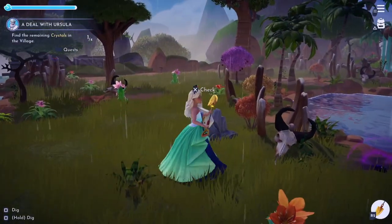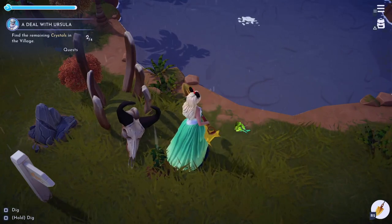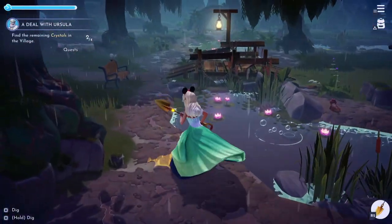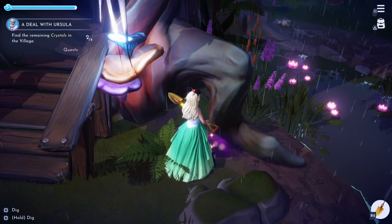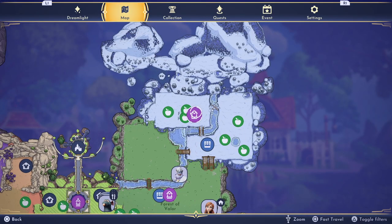Ursula will give you a gem, and then you need to go find the rest of the crystals. The first one is in Sunlit Plateau. The second one I found is in the Glade of Trust — just go over to where the big massive tree house is.